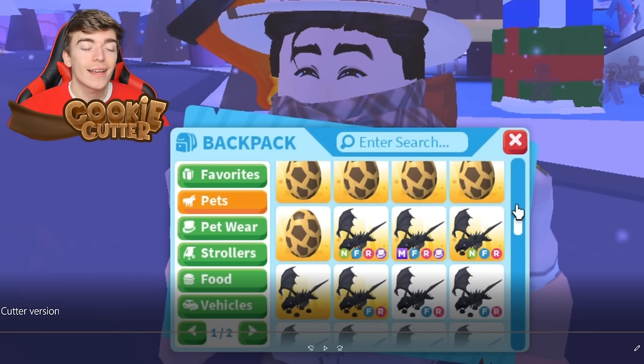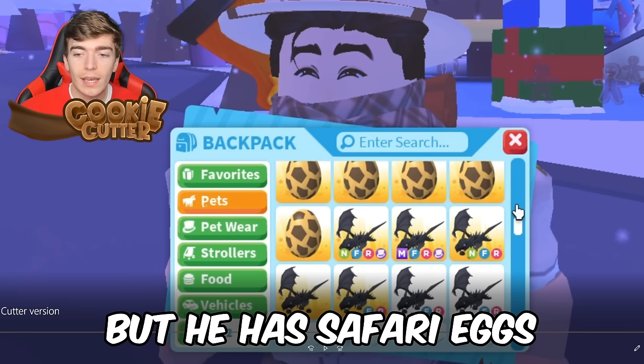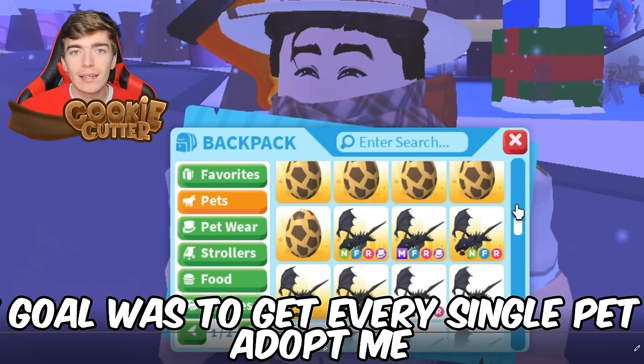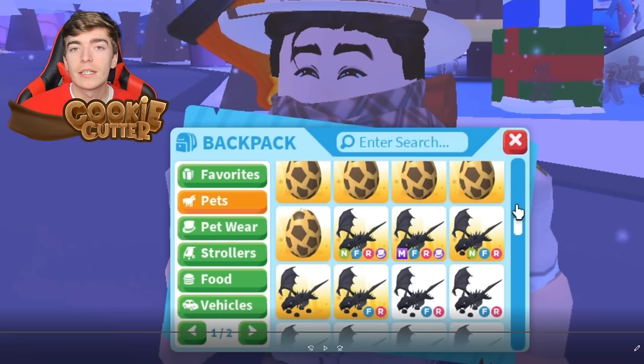Maybe he has a hundred shadow dragons, but he has safari eggs. My goal was to get every single pet in Adopt Me — every single thing — and I still don't have a safari egg. So maybe, just maybe, I can try and trade for one eventually.